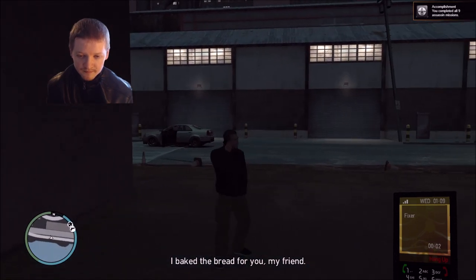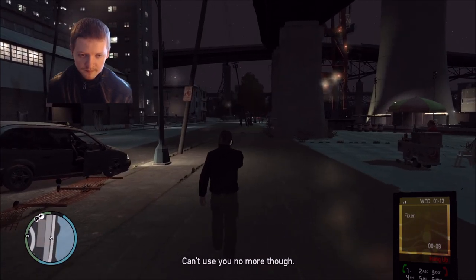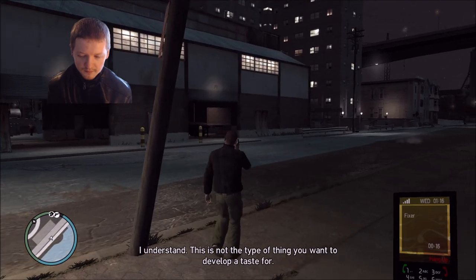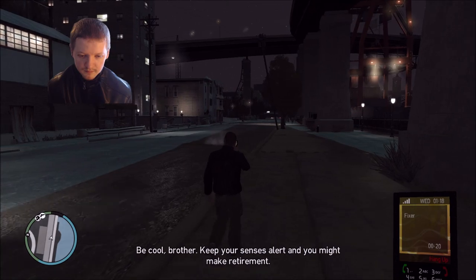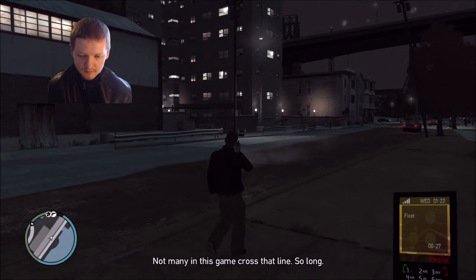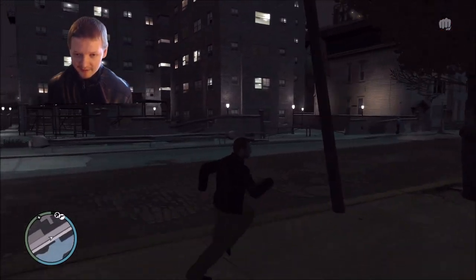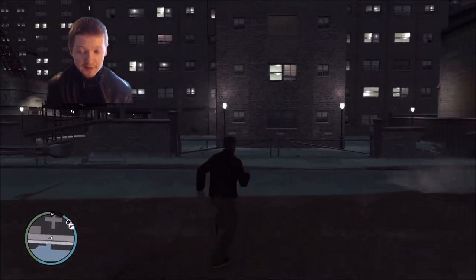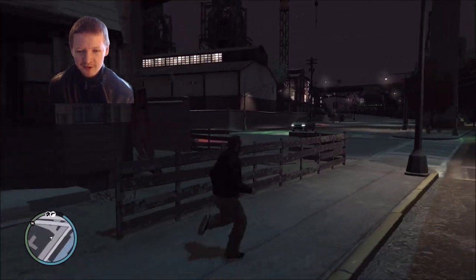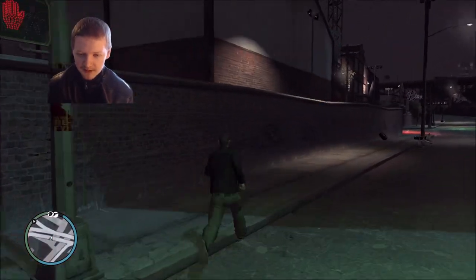I baked the bread for you, my friend. You've done good, brother. Cleared a lot of files from my desk. Can't use you no more, though — a man loses taste for this kind of work after a time. I can't run that risk with a partner. This is not the type of thing you want to develop a taste for. Be cool, brother. Keep your senses alert, and you might make retirement. Not many in this game cross that line. So the Fixer at that point is retiring, and he tells Nico you might make retirement — basically telling Nico you might live to old age and should probably get out of this game. A lot of criminals don't make it to old age — they die young or end up in jail.